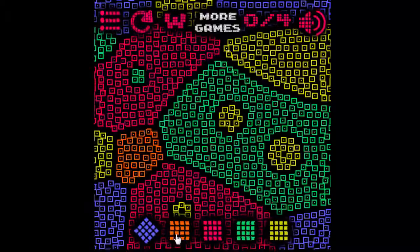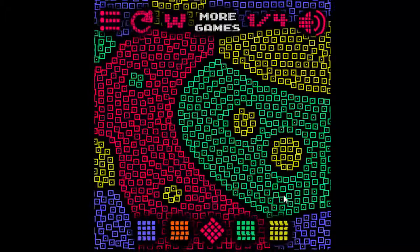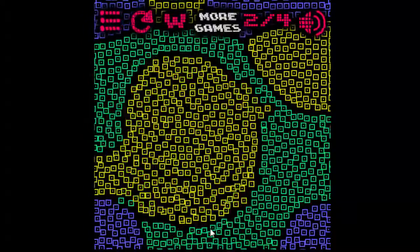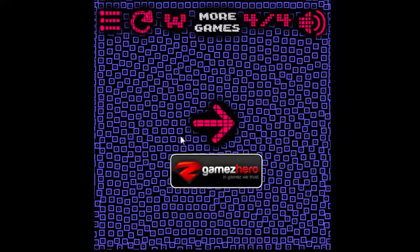Hey viewers! Welcome to day 72 of the last 100 days of 2015. Today we're playing Coloruit. Coloruit is a puzzle game where you have to color all blocks on the screen the same color. The problem is you need to do that within a set number of steps.